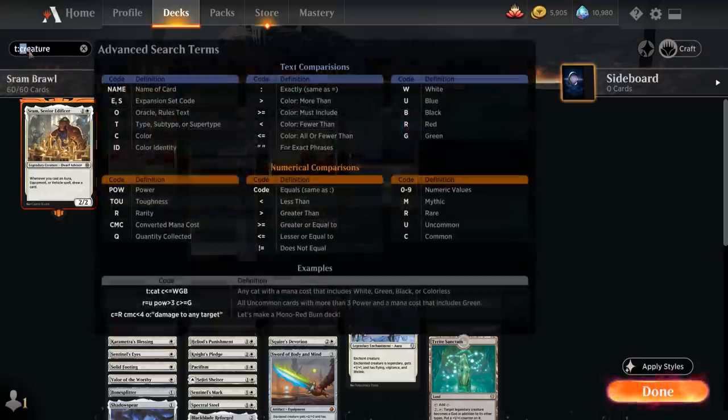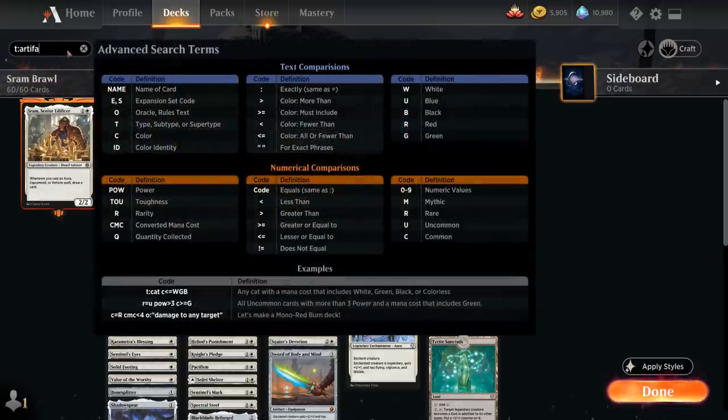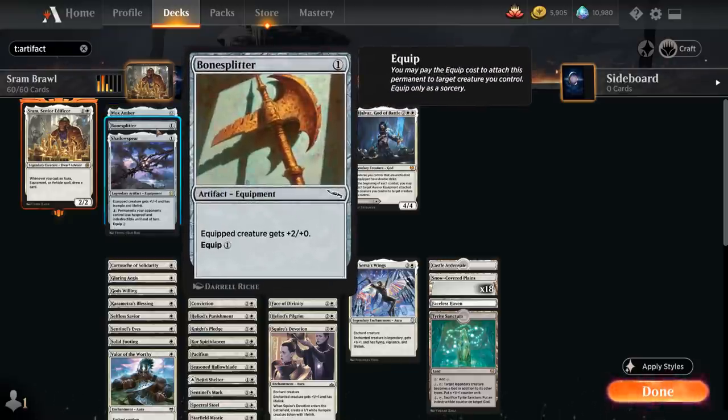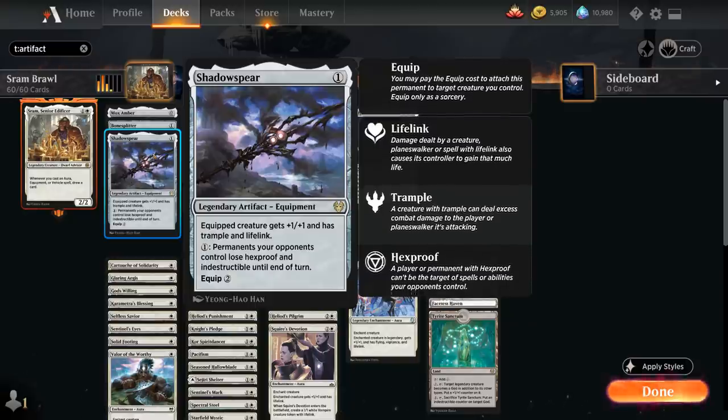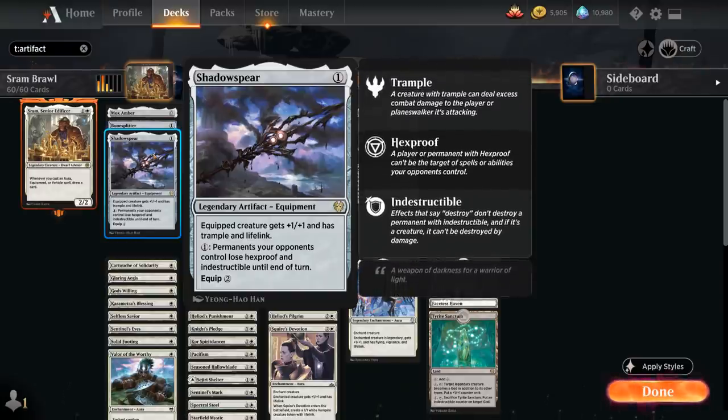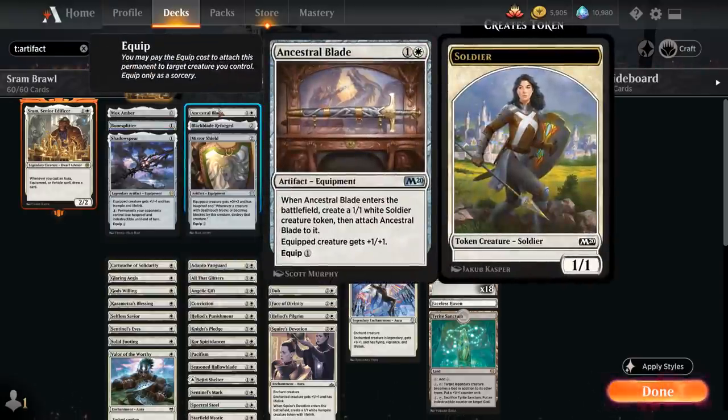Looking at the Artifacts category — mostly equipment — we have Mox Amber as a mana boost that combines with Sram for one additional white mana. Bone Splitter from the latest Anthology is a 1 mana Equipment giving +2/+0 that equips for just 1 mana. Shadow Spear gives the equipped creature +1/+1, Lifelink, and Trample and can also remove Hexproof and Indestructible from opposing permanents. At 2 mana, Ancestral Blade is both an Equipment and a Creature in one card — something to put enchantments on while also triggering Sram.